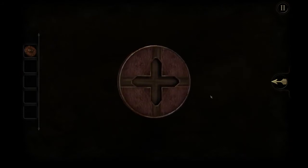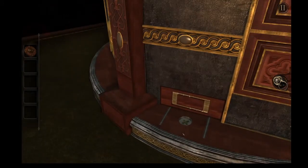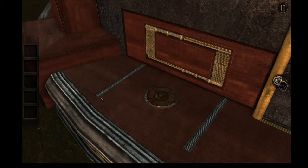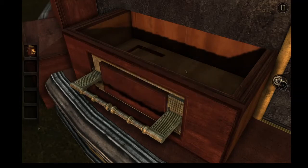Hey, right here in front of this Nintendo Switch! No, I'm sure that's not what it is, but it kinda looks like one, doesn't it? The wheel turns itself. It's a handle for a drawer. It does not contain a Nintendo Switch — it contains some sort of device for reflecting light, and a blatantly obvious secret button.